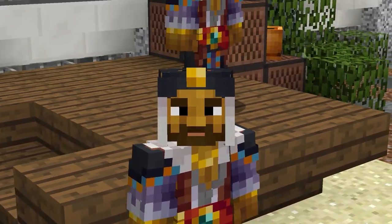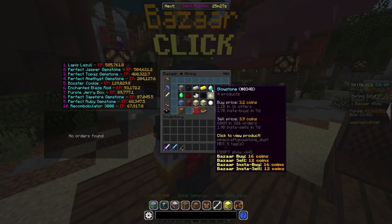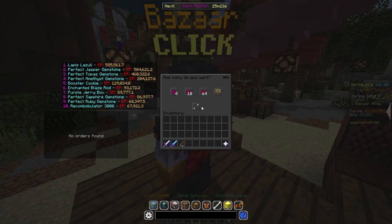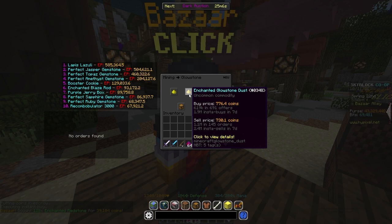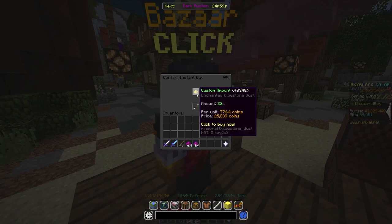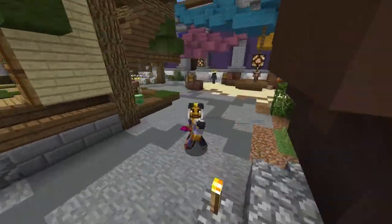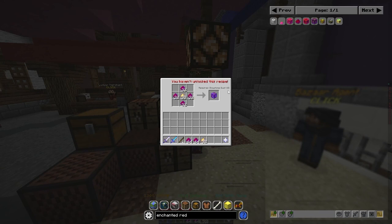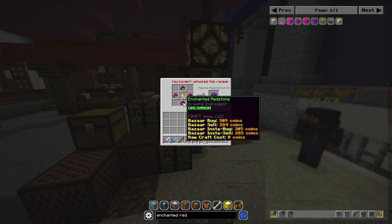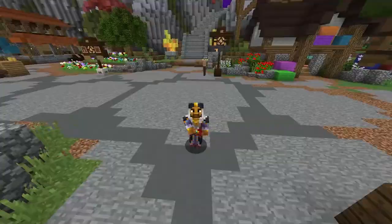For the next flip, we are going to be looking at the Enchanted Redstone Lamp. Go back over to the Bazaar and make a buy order for 128 Enchanted Redstone, and also buy 32 Enchanted Glowstone. You should always use buy orders, but for this video I'm using instant buy. That cost us about 75,000 coins. Then go over to the crafting table — you'll need Glowstone Dust Collection 7 — and craft together 32 Enchanted Redstone with 32 Enchanted Glowstone Dust to make the Enchanted Redstone Lamp, which you can then sell back for a bit of profit.